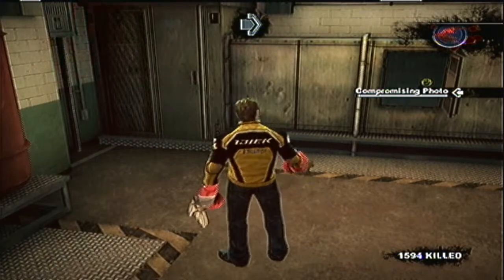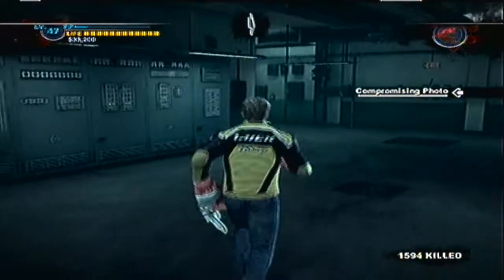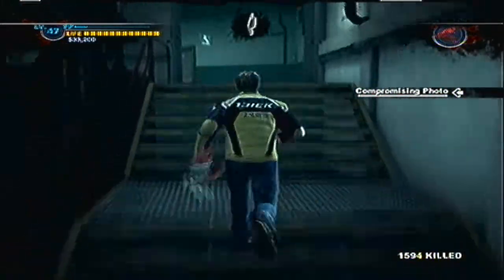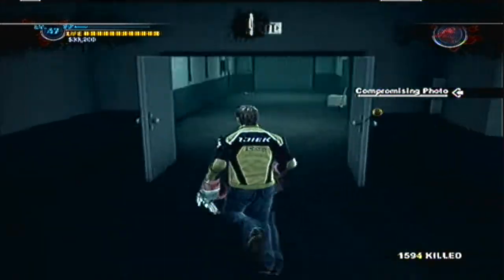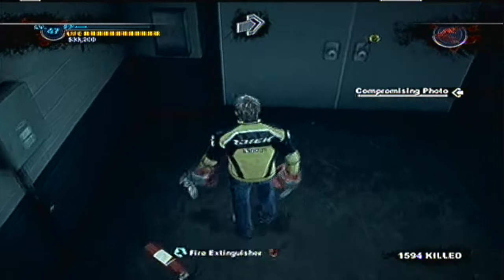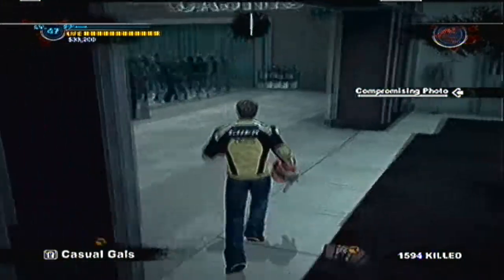Alright, welcome back to Dead Rising 2. This video is probably going to be me going around the mall getting the stuff for TK. The next video will probably be the last, unless I can somehow fit it all in here. Just like the first game's overtime mode, we just go around the mall and pick up random items. In the first game we were making Zombrex — a kind of beta form of Zombrex — but this time TK is literally just giving us a list of items that have absolutely no importance to anything whatsoever. So it's pretty much just a pointless fetch quest to waste our time.